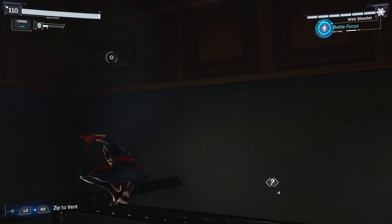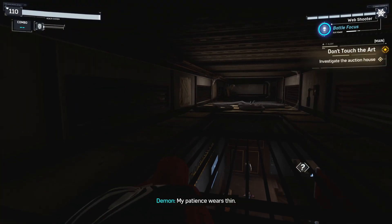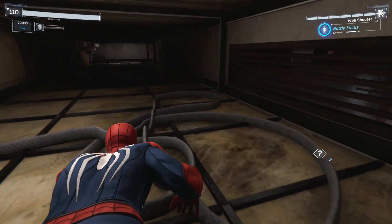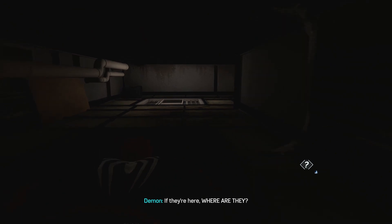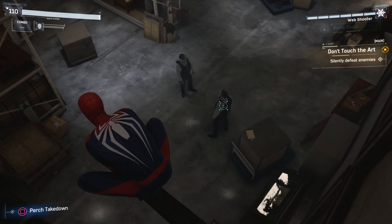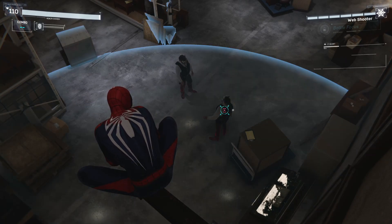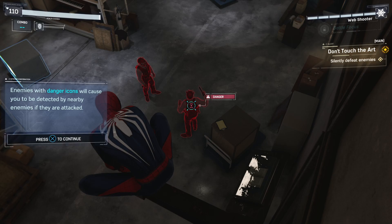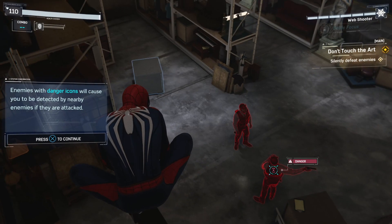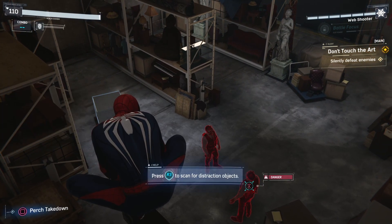Someone's coming. Someone else is in here — I swear she must have the file. If they're here, where are they? Press R3 to show enemies. So there's danger — enemies with danger icons will cause you to be detected by nearby enemies if they are attacked. You can lure enemies by webbing nearby surfaces or objects to cause a distraction.